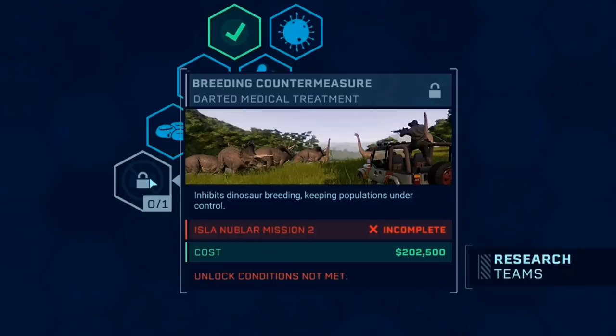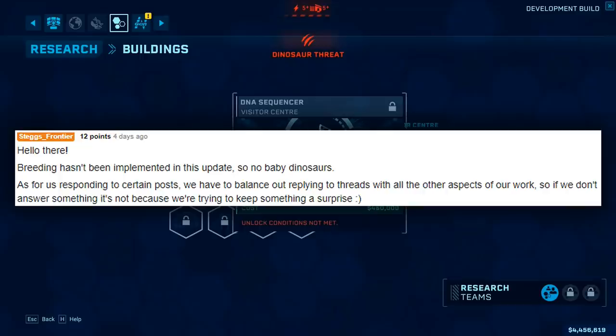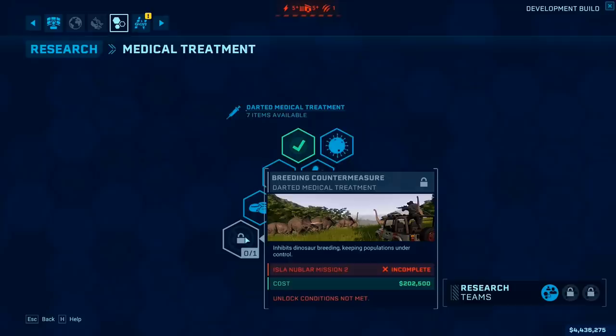So what does that tell us? Well, first of all it tells us that generally speaking, breeding is not coming to Jurassic World Evolution. We knew that already — in my opinion the evidence for it was always super weak at best, and Stegs already confirmed on Reddit that it wasn't on the way. I'd also like to point out that Frontier not commenting on something is not evidence. Community managers have lives outside of browsing Reddit, and most of the speculation happened over the weekend when they weren't going to be working anyway.